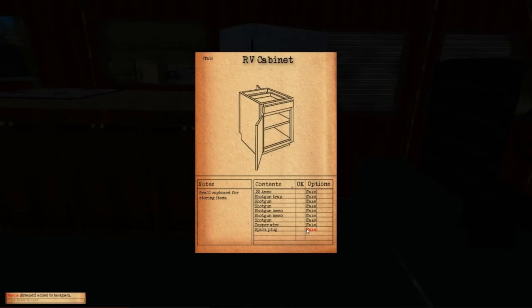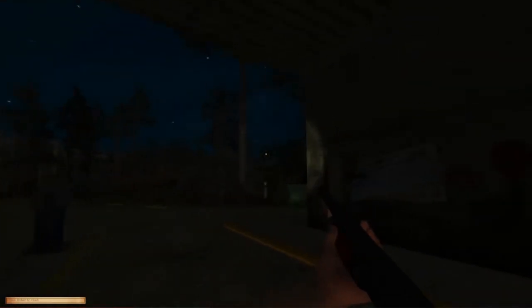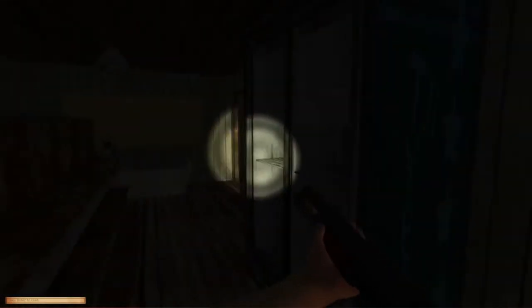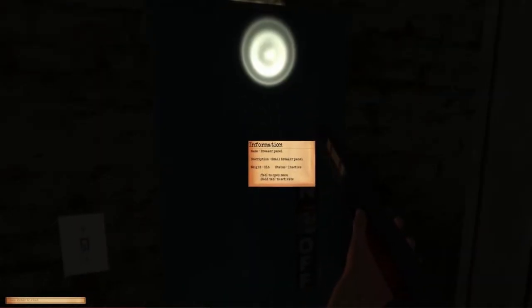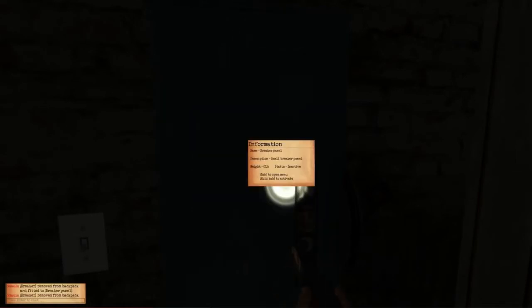They talked about all objects — they don't believe in putting objects in a game unless they're usable. So most objects are more than likely going to be usable. You won't have to use a wiki to craft because your crafting book will have everything in there. These rolled doors will open up on this building and you'll be able to drive your vehicles in and work on them.